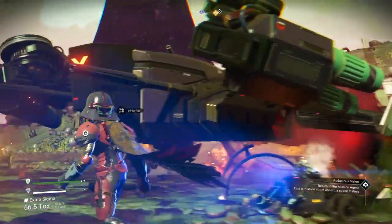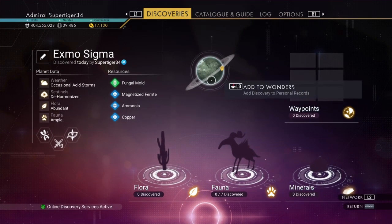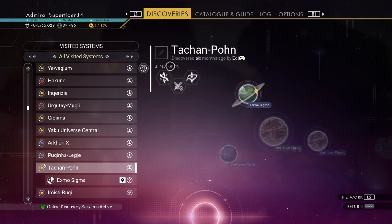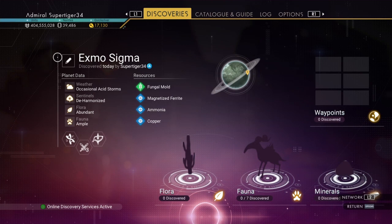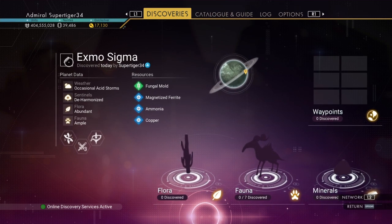It's a black and green sentinel fighter. Since the sentinels are corrupted on this planet, I'm going to give it a fitting name — I think the corrupted sentinels have defected from the Atlas, so let's name it Sentinel Defector planet.